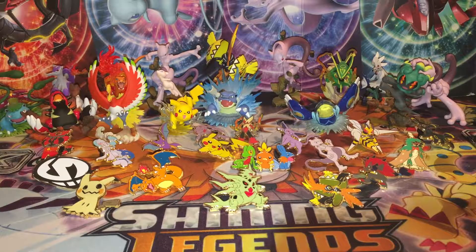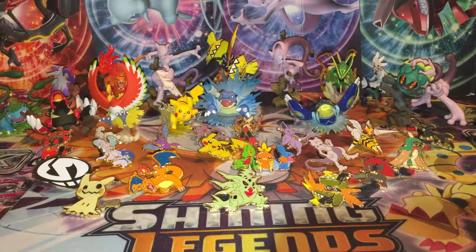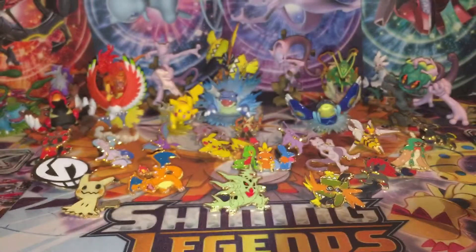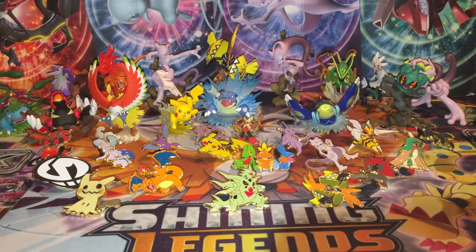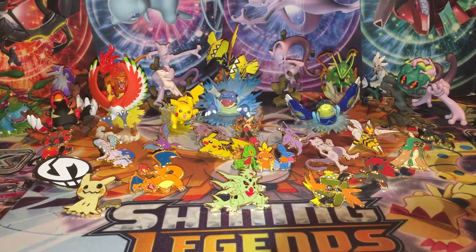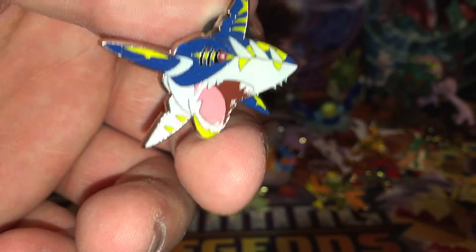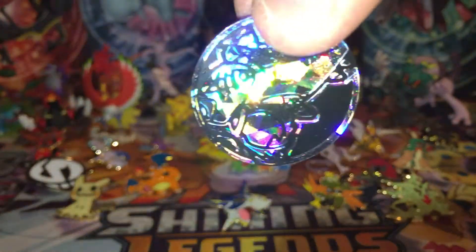I can't even hardly get it open — it looks like it's been dipped in water or something, which is not good. Everything else on the inside looks great though. Of course we get the jumbo Mega Sharpedo EX. It looks like it comes with the same as the Mega Tyranitar box — the packs, a Mega Sharpedo pin, and another coin.